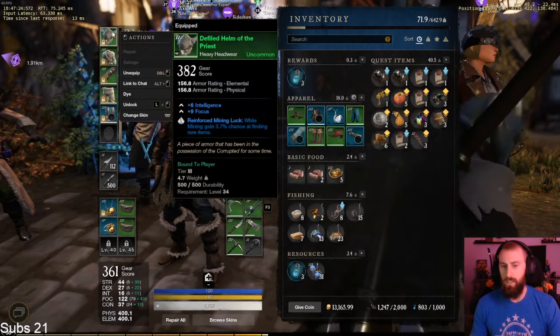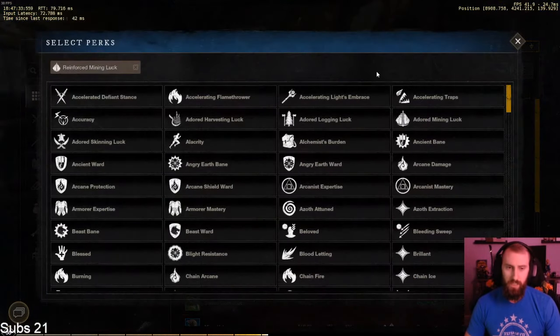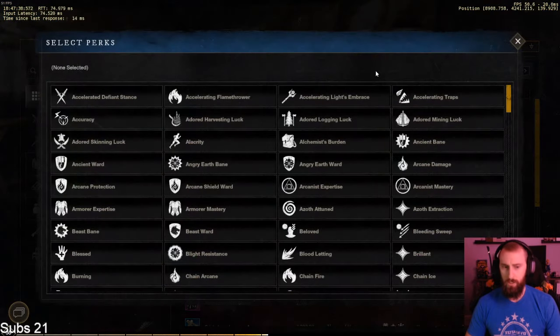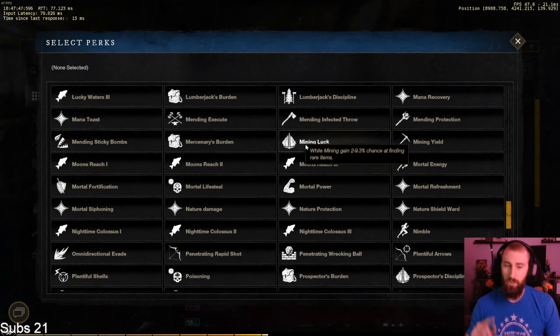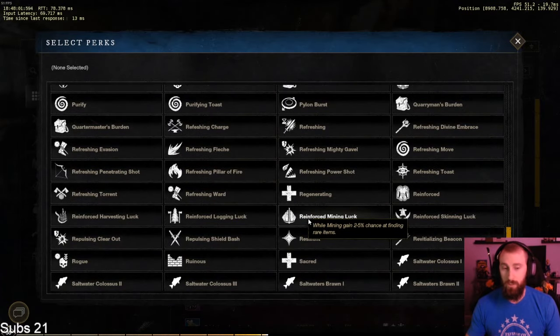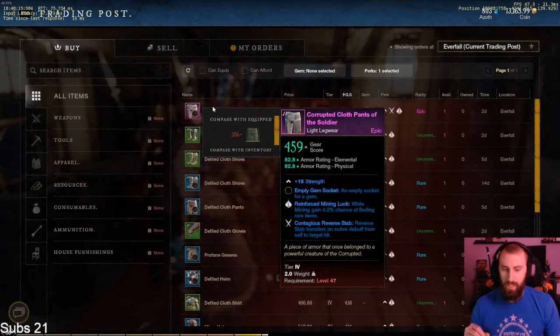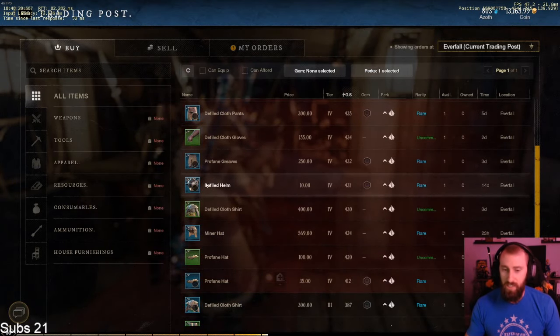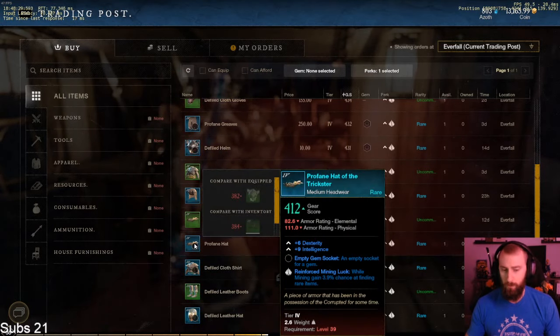Finding reinforced mining luck gear is actually pretty easy — people generally don't know how valuable it is. Go to any market, scroll down to the perks, and select reinforced mining luck. There are two listings: one called mining luck is only for pickaxes. For armor, you must search reinforced mining luck specifically — I can't tell you how many times I chose mining luck and it filtered everything out. Once you search correctly, you'll see deals like a level 43 helmet with 4 percent mining luck listed for 10 gold or 35 gold — super valuable.